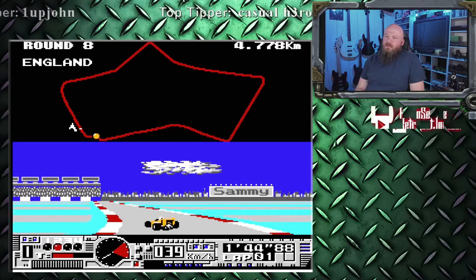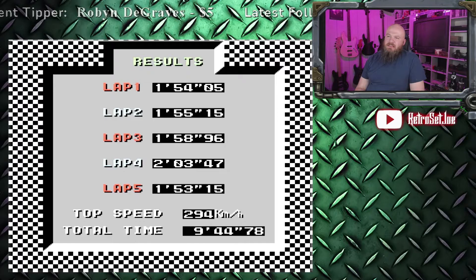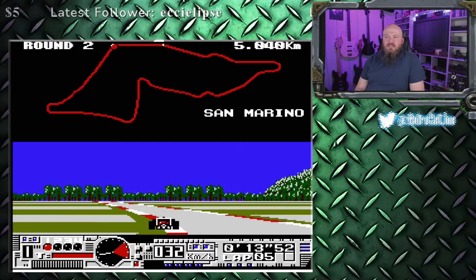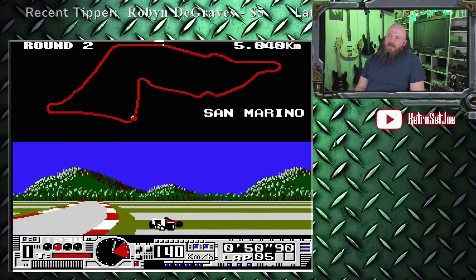Oh my gosh, I'm so bad at this. I mean, we kind of got better. Wait — that does say four-speed. I swear that said it was automatic. Let's try with an automatic car — less to think about. So B does work as a brake button. I think at this point in game development there was really no place for manual transmissions — shoulder buttons made that easier in later games.